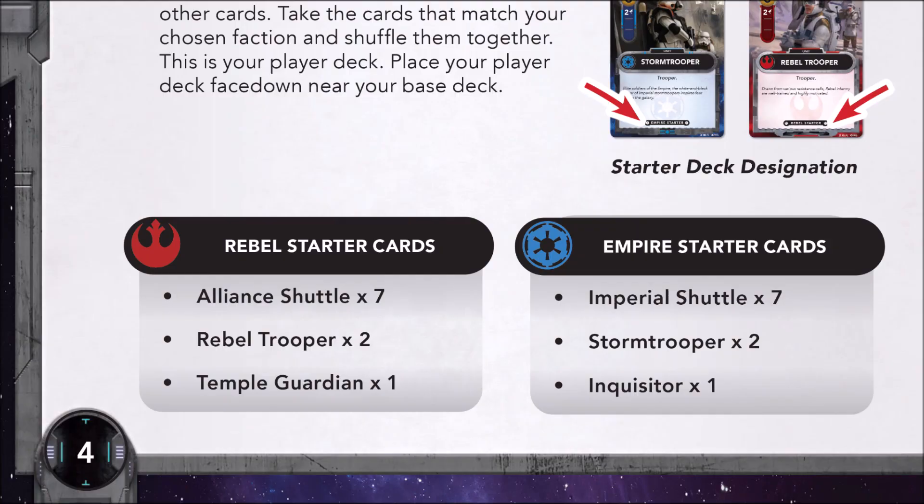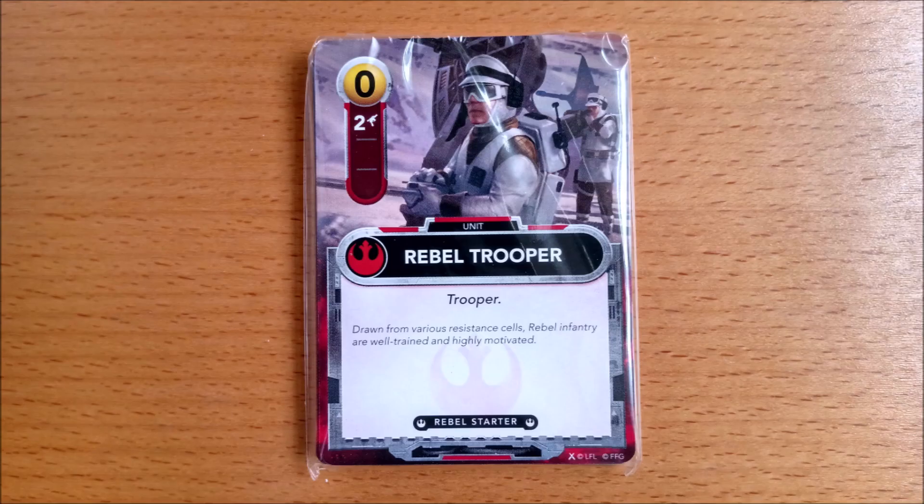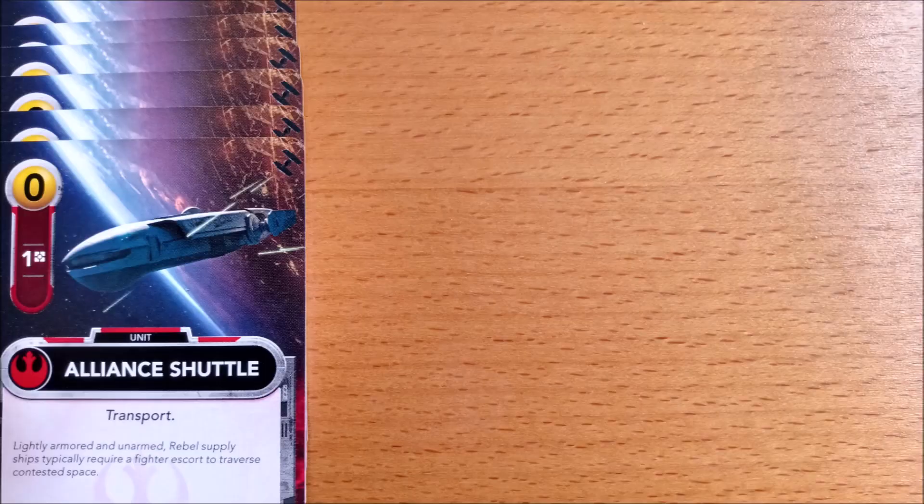Now grab your 10 starting cards. These have the Star Wars logo on the back and come in 3 different types. The Rebels have 7 copies of Alliance Shuttles, 2 Rebel Troopers, and 1 Temple Guardian.